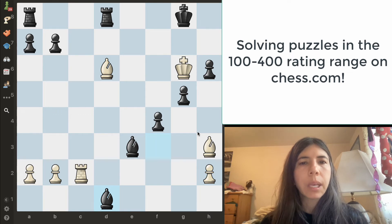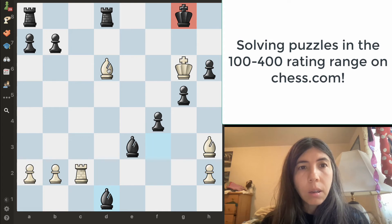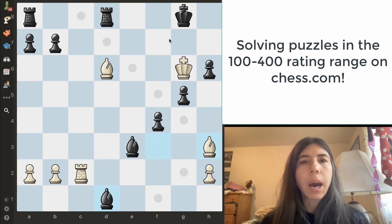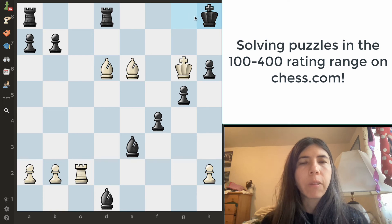In this position, it is white to move and we want to checkmate the king. Given the fact that this king cannot go here because of this bishop, and this king cannot go to these squares, we need to check. We're going to go ahead and move this bishop here, and then that forces the king over to h8. And then we can do checkmate in one — we're going to simply just move this bishop over to e5, and then that's going to be checkmate.